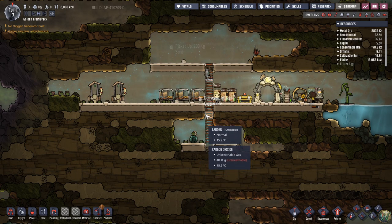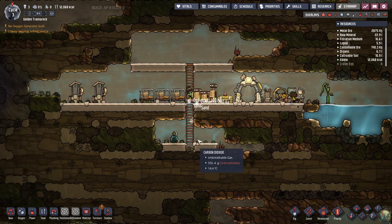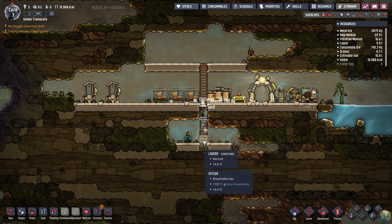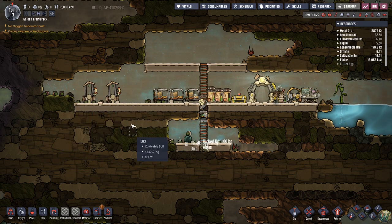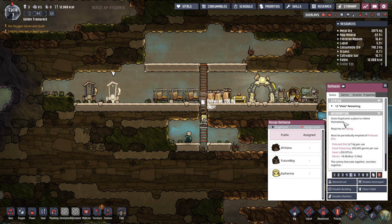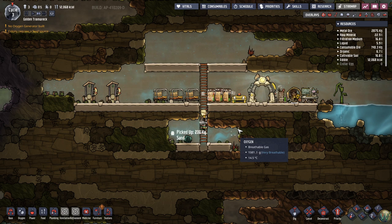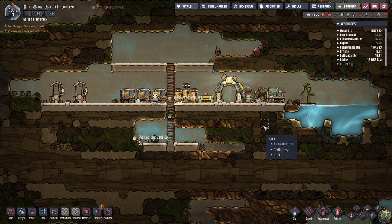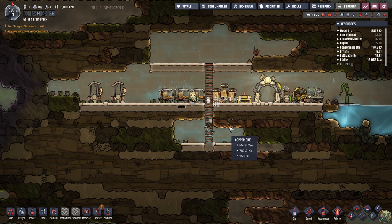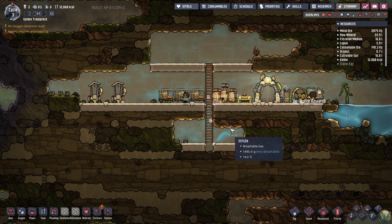We'll need to put some ventilation next to the ladder shaft to keep airflow moving, but for now we don't really need it. I always do at least two bathrooms. We'll also need to put ventilation in to keep air flow moving. A muckroot here is buried — we can dig that up; muckroots are nice additional food. Oh, we get a duplicate already!